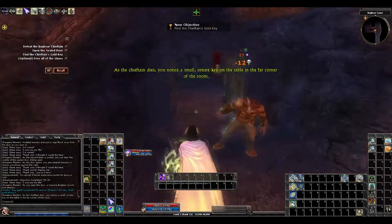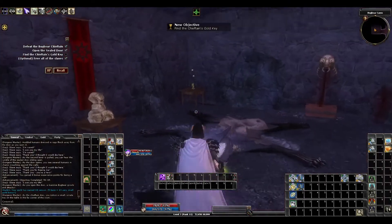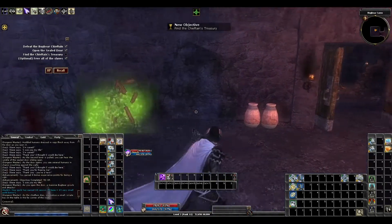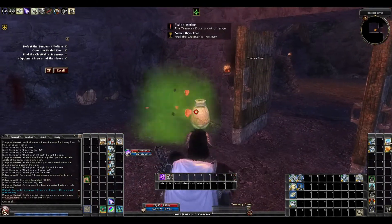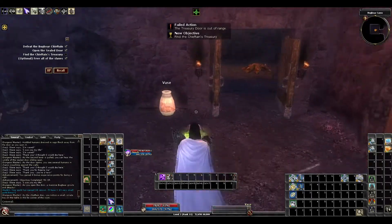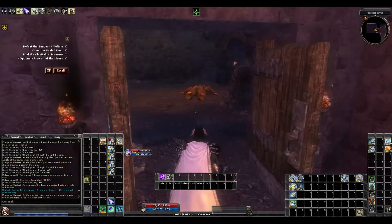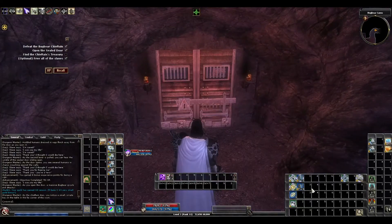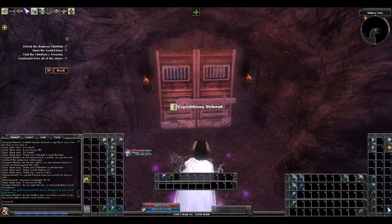That's the spell resistance from my cloak I was talking about before. They tried to cast some sort of non-damaging debuff and my cloak denied it. So that blue force-field looking thing was the spell resistance proc.